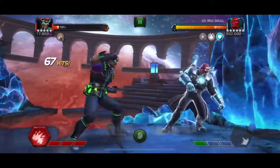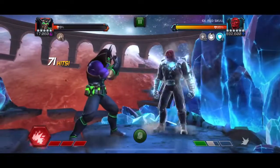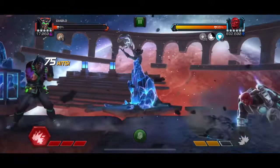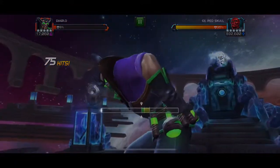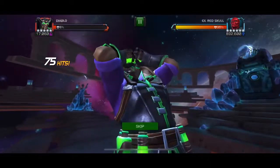Now we're trying to push him back up to 2 bars of power. Sometimes the AI was being really annoying and not throwing a bunch of heavy attacks, or still throwing a special 2 when I was holding block, so I couldn't get the parry. I wanted to parry him to stun him for the pacify mastery so he would gain less power from the special 3 while he was stunned.